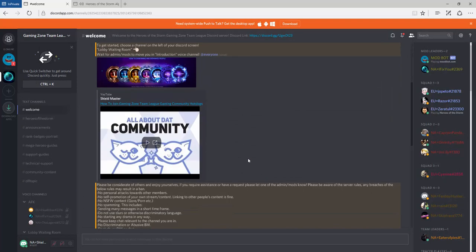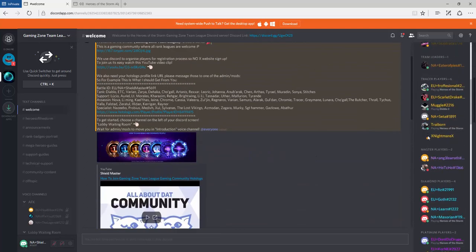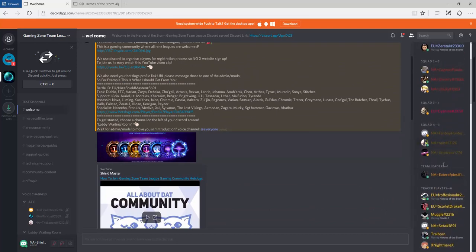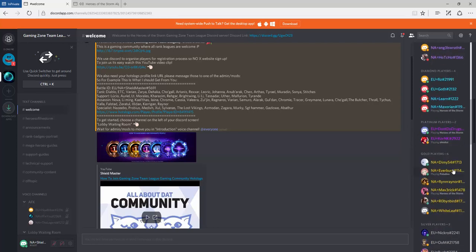This is the server as of now. This is the welcome screen — all you've got to do is read it and digest it. You will find a lot of players here when they come online from different squads. We have up to five squads so far with dedicated team league slots. You'll see diamond, platinum, and gold players.